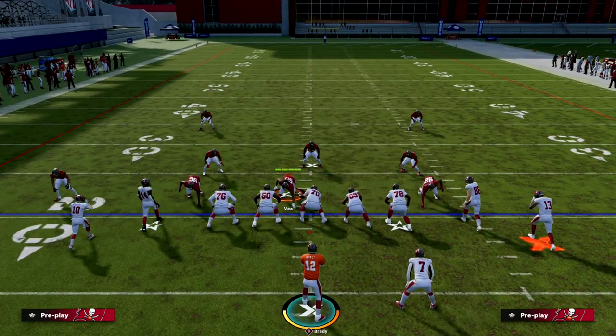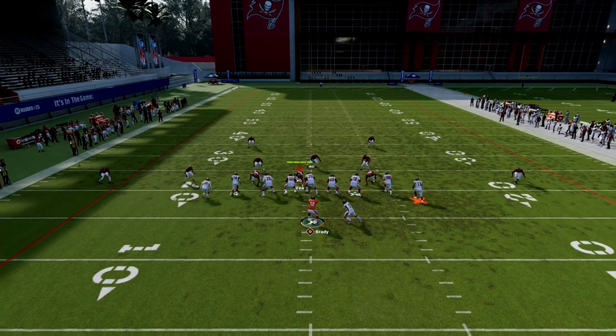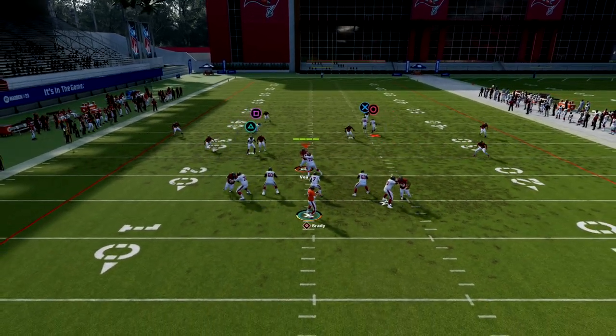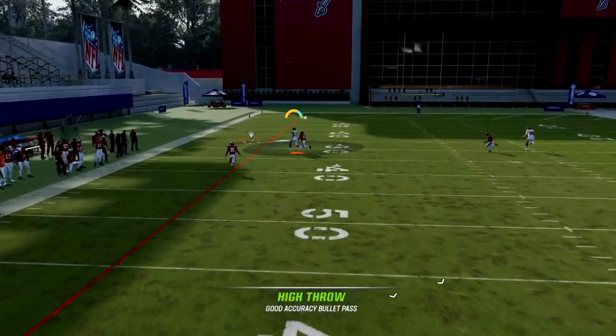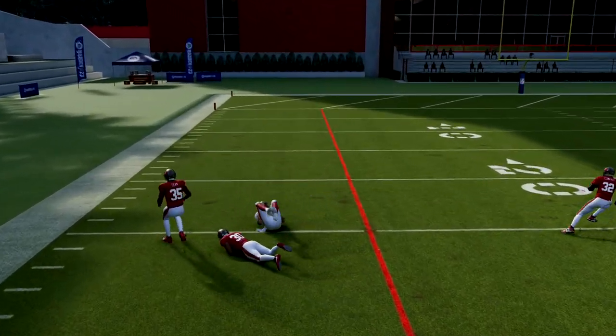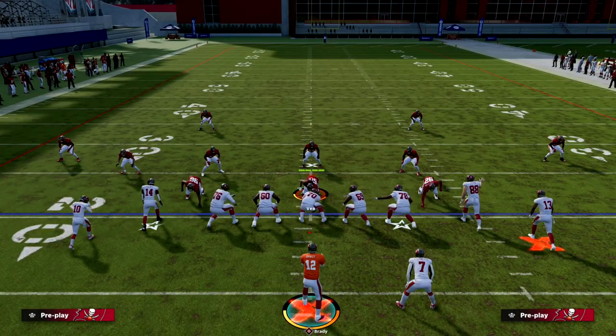A lot of people defending Gun Tight will use baseline press Cover Four. As long as you can get enough time, this will absolutely destroy the coverage over the top, especially if you have a big body receiver that can go up and make a play.